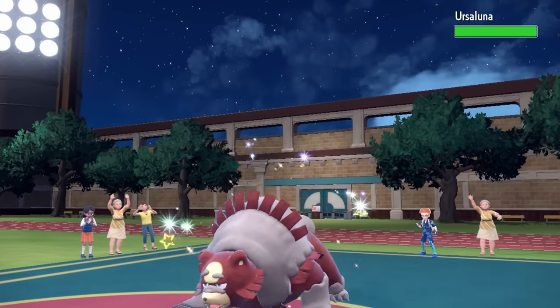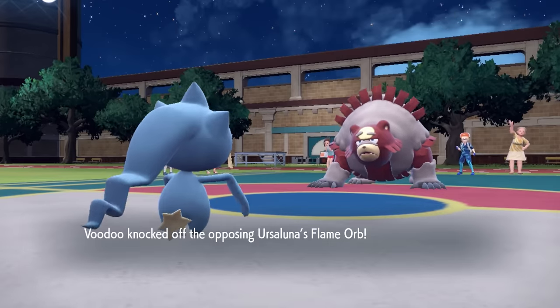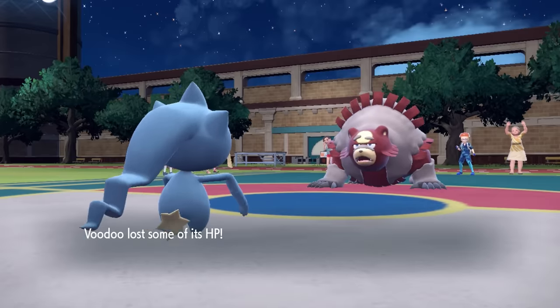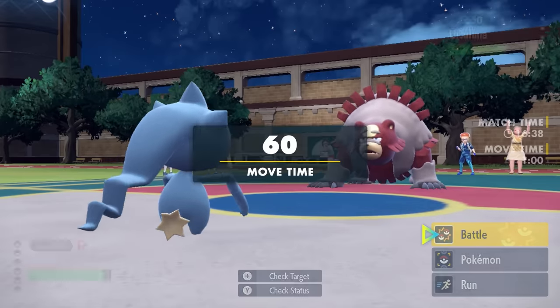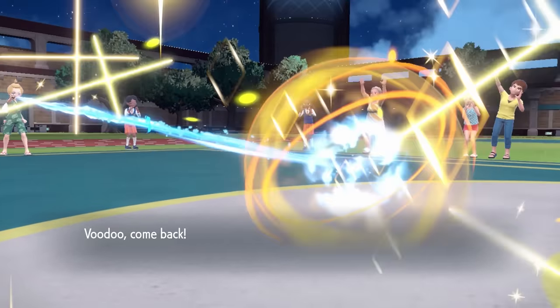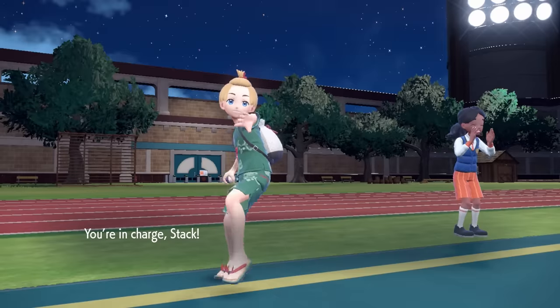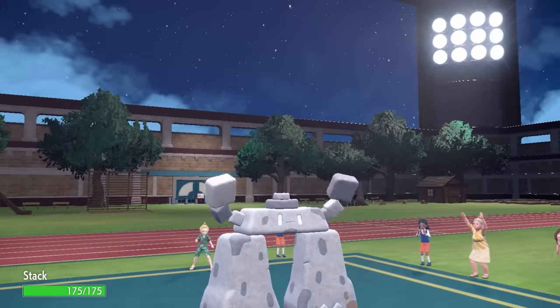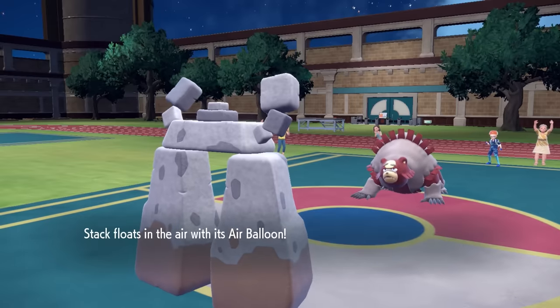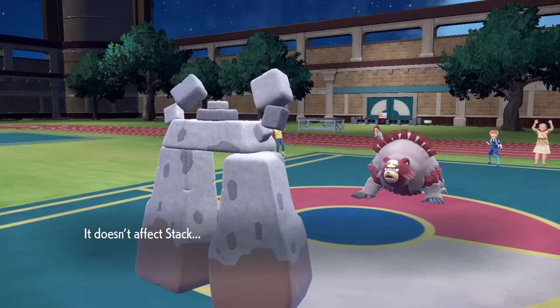It turns out to be Ursaluna — another extremely scary Pokemon. I go for that Knock Off and actually get rid of the Flame Orb, which is amazing, because now this thing's not going to have its Guts boost and it really hinders what it can do. The Knock Off is super clutch, but now I decide to switch out and go right into Stonejourner. We come in with our big thick legs, floating in the air with the Air Balloon, which is important because now I can come in for free on that Earthquake.